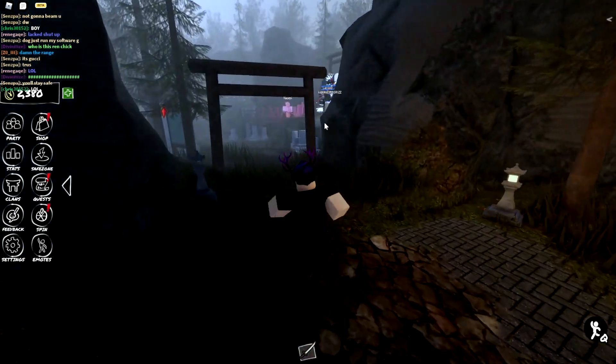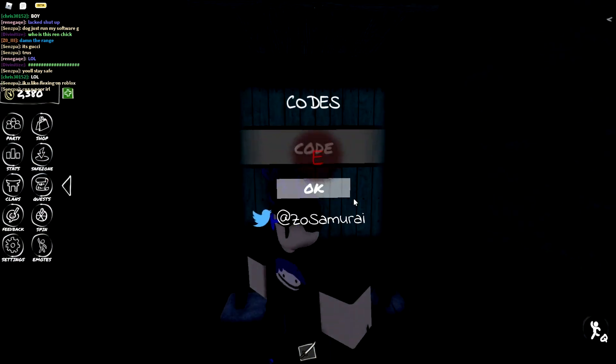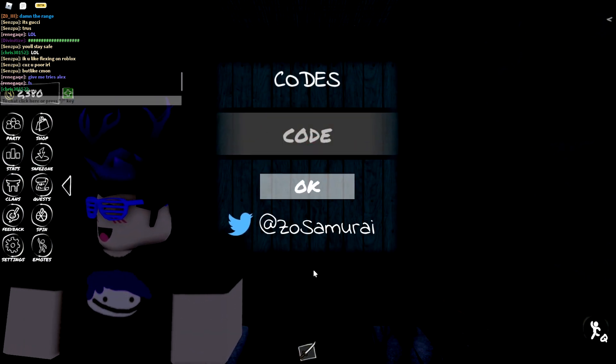So once you're in the game, you're going to go ahead and spawn all the way over here. You can just come down to the left and then go over to this codes box. It is kind of weird that it's all alone over here, but you press E on it. If you're on PC you press E — there's probably a button on mobile too — and you can go ahead and enter the codes right in this box.